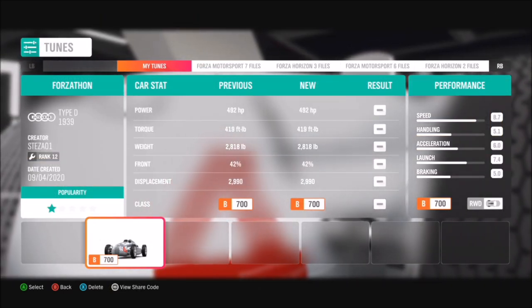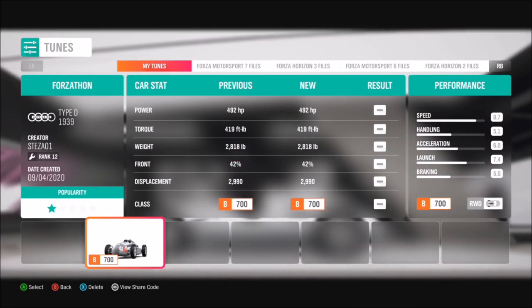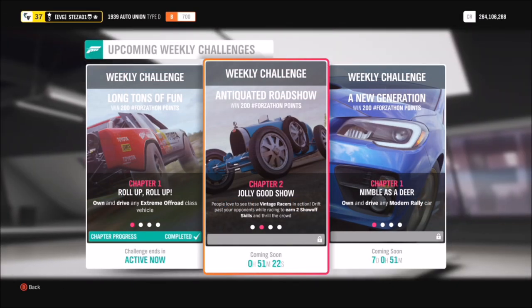I have a tune for it - it's B class and it's called Forzathon. It's a standard engine, still rear wheel drive, just under 500 brake horsepower. It's not too difficult to use, as I'll show you in a minute.